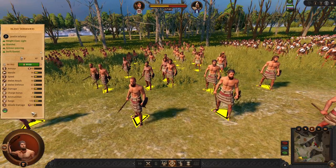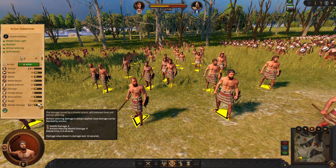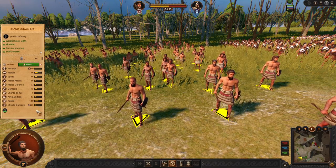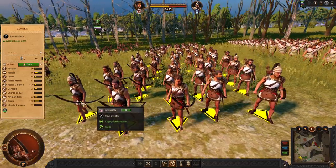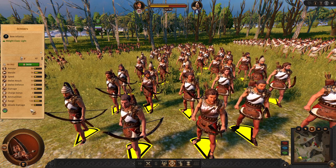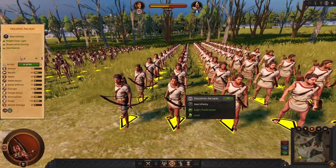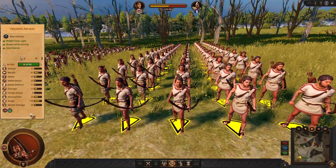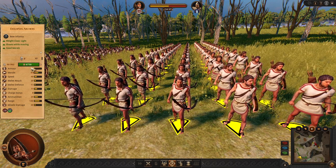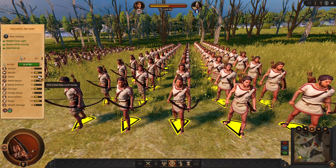Next are island skirmishers. These guys are quite common and you are not going to have a lot of armored enemies in early game, so I would not use these that much. Bowman is the standard archer unit for Achaeans — it's slightly underperforming and I do not recommend it. Instead you should go with Dolopian archers, who have better stats overall, better damage, will hunt enemies slightly better, and are also very fast.